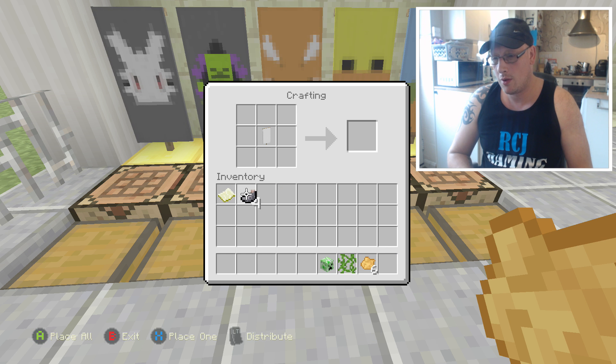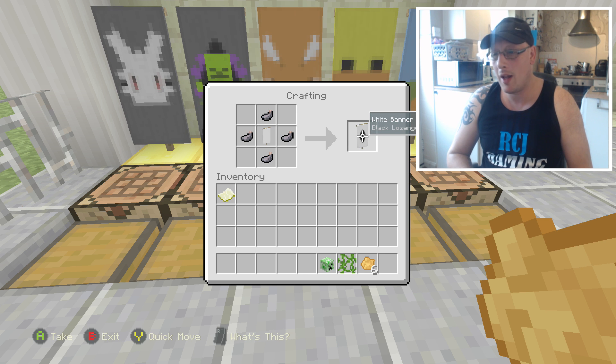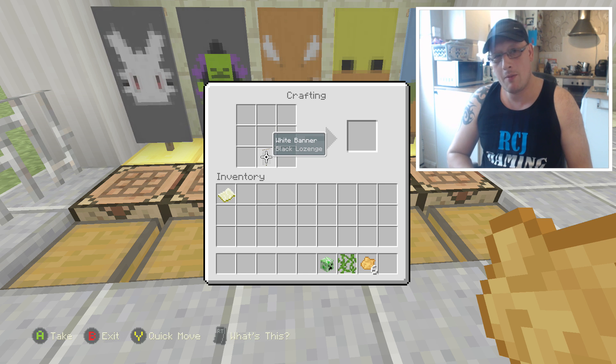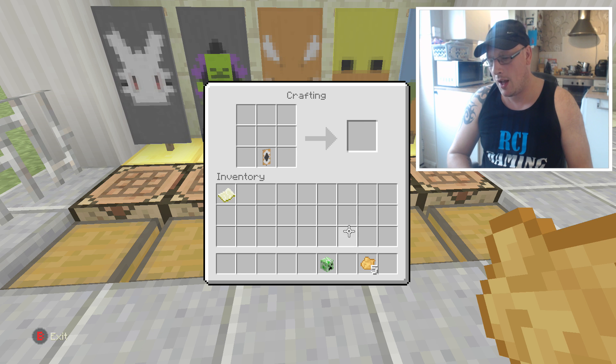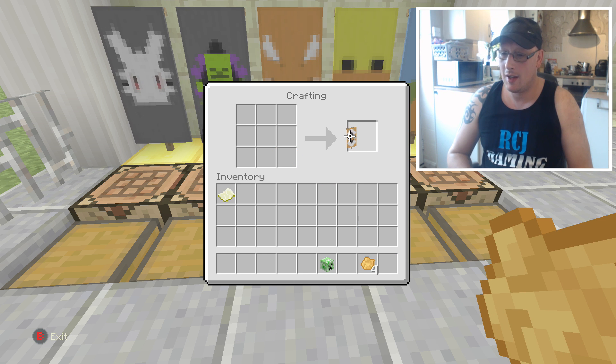Get your black ink sacs and put four — one underneath, one each side, and one on top — so you've now got a white banner with a black diamond. Put it on the bottom row in the middle, get an orange dye and put that on top of the banner. Then you're going to need your vine next to the orange dye. Get your banner and put it on the bottom row in the middle with an orange dye straight on top — it's beginning to look like the fox.